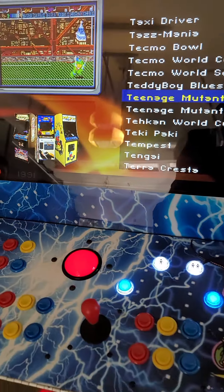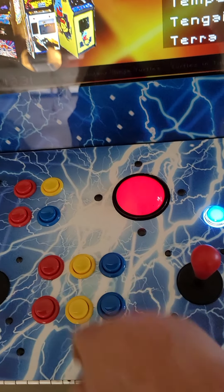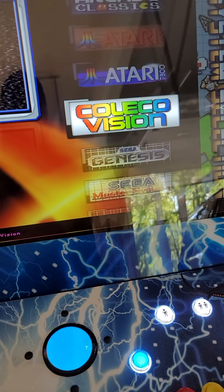We're going to back out. From any menu, you can get to the overall menu — the way we do that is we hit this top yellow button. Now we're at the overall menu, and we can take our joystick and scroll through all these great console games.